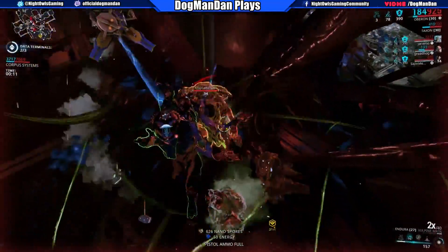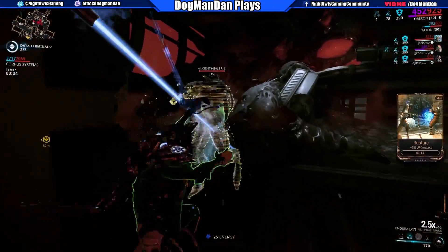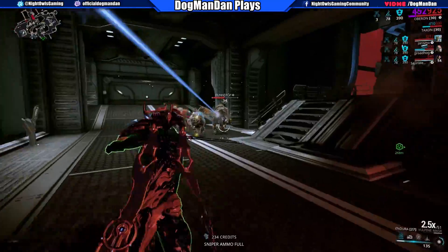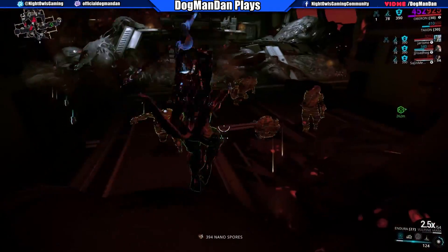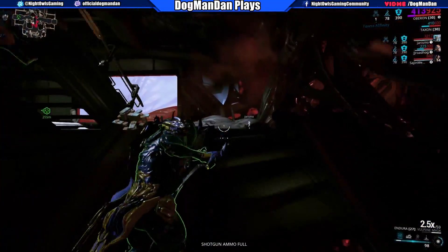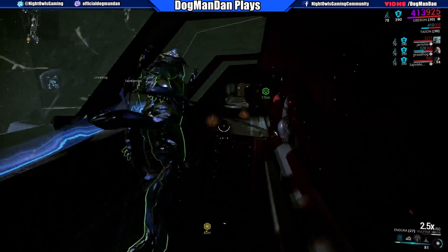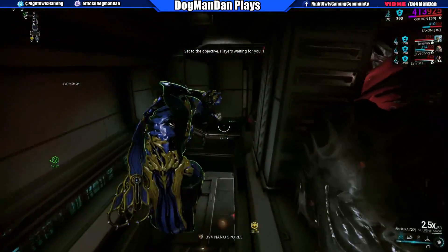There are a bunch of fixes — Banshee's Soundquake doing slightly less damage at lower frame rates, the Sancti Tigris health buff not working for clients, operators running out of void energy in high FPS Captura. Just a little bit of everything. The new weapon is cool, but again, if you're releasing a new weapon it would make more sense to release a new stance with it, rather than just having the Vulpene Mace. I actually have eight of those just sitting there unused.